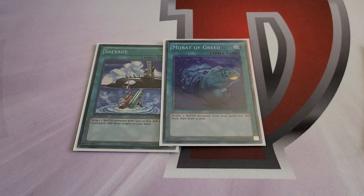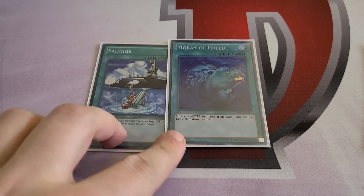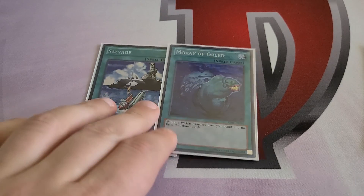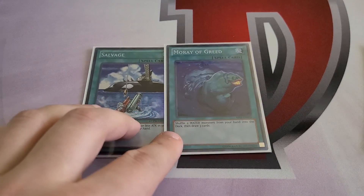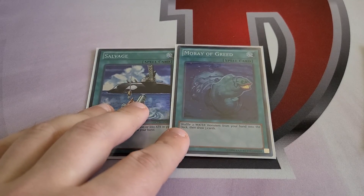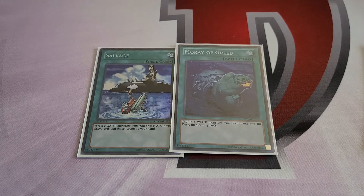Moray of Greed helps unclunk your hands — if you open a bunch of Marksmans or Dragoons and don't have anything to do with them, you put them back and hopefully draw live cards. You really need to draw Miracle Fusion in this build. A lot of your guys just don't do enough on their own, and in a standard Atlantean build you'd max out on Moray to draw into the OTK, whereas here you have power spells. If your Diva gets Veilered, you can just hit them with Miracle Fusion and get ahead.